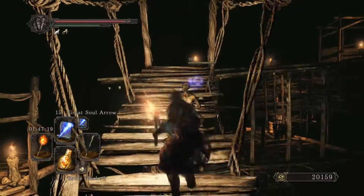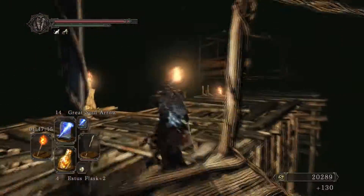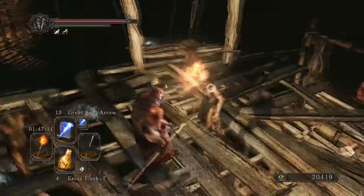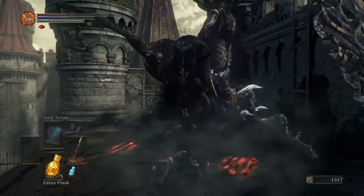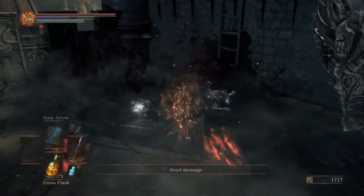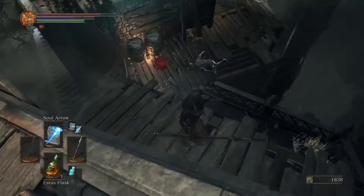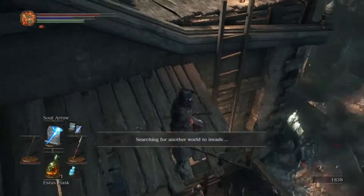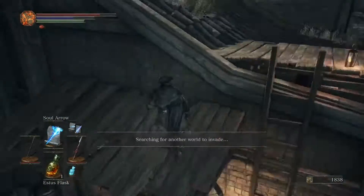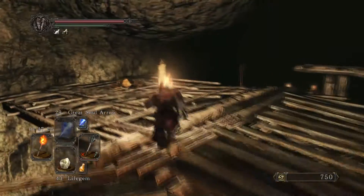Next is the Estus flask — a small visual change. In Dark Souls 2, the flask visually doesn't change until it's fully empty. In Dark Souls 3, they've changed it so when you drink from it, it slowly goes down as a visual aid showing how much Estus you have left. When it's on one, you can see it's nearly empty, so it's a good visual aid for the player instead of just looking at the number.